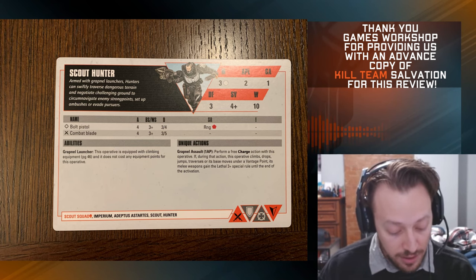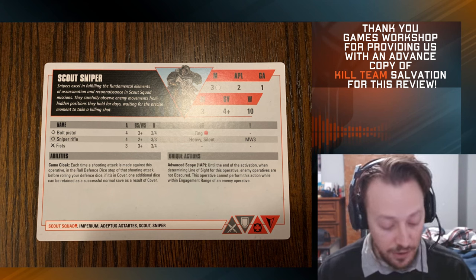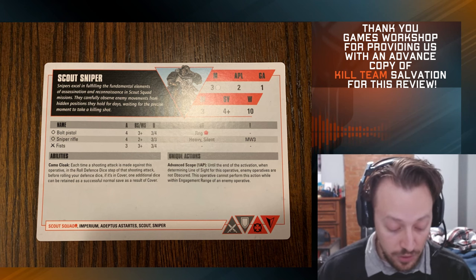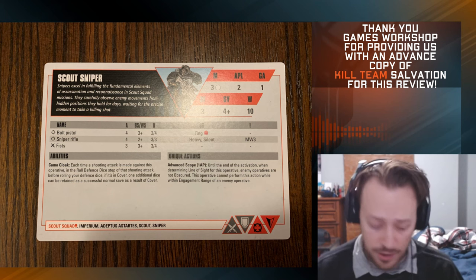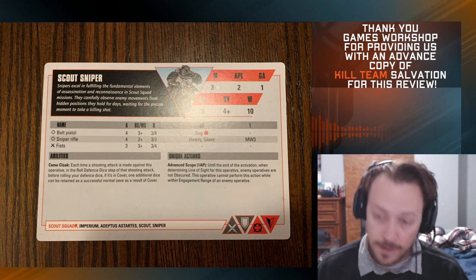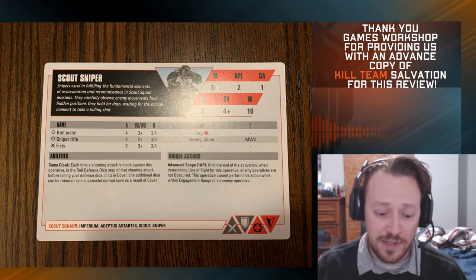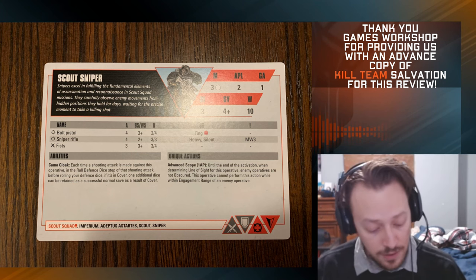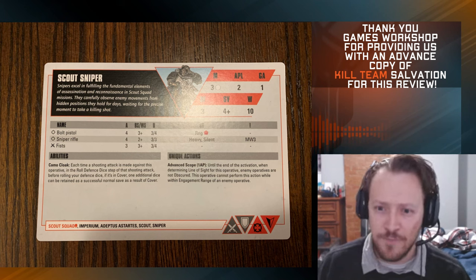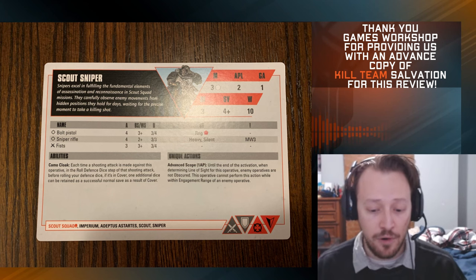Next up is the Scout Sniper. It's a sniper — he's got a 3-3 4-shot profile on 2s, Heavy, Silent, Mortal Wounds 3. He has a camo cloak and the Advanced Scope action, where until the end of the activation when determining line of sight, enemy operatives are not obscured. That is really good. He's also another good target for Emboldened Aspirant if you want to guarantee some mortal wounds.